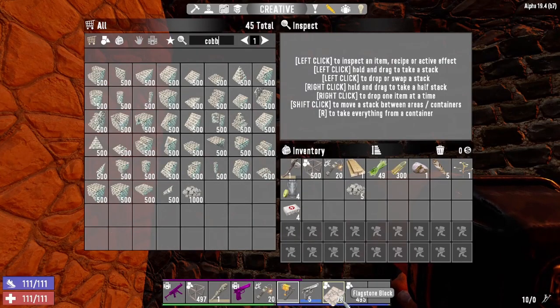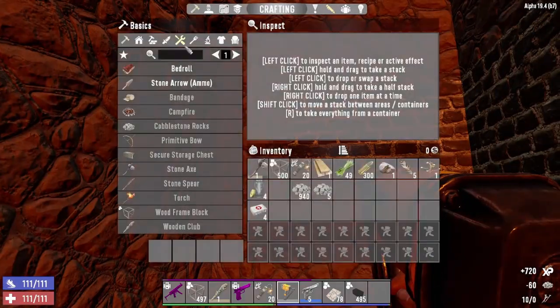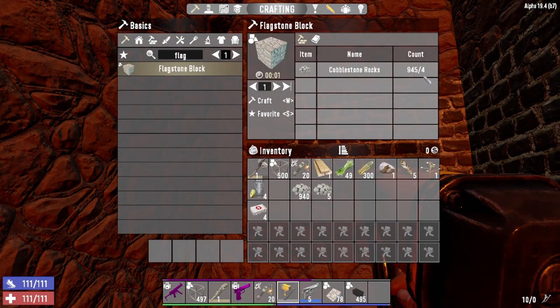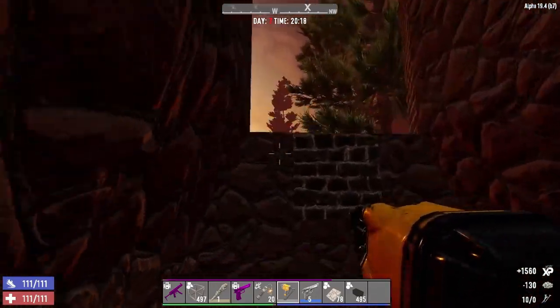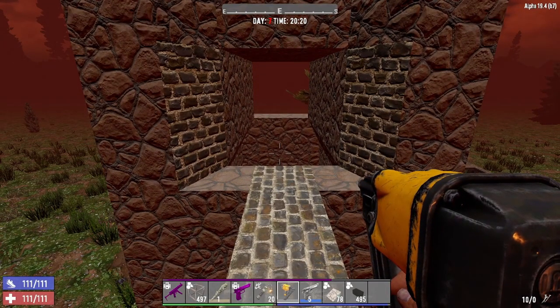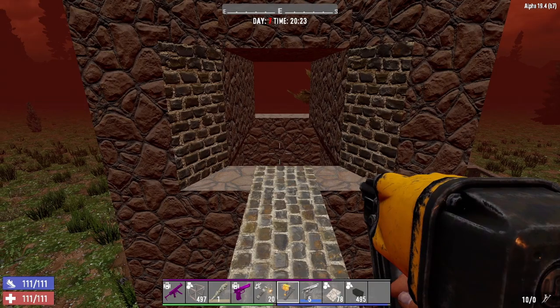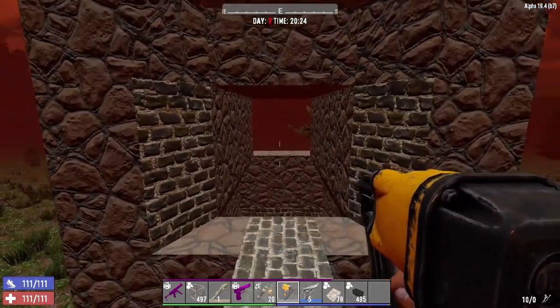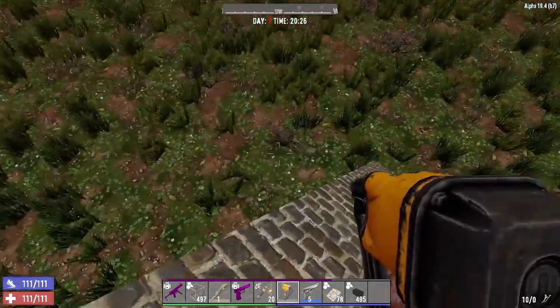I've used about 250 solid blocks and about 300 cobblestone — flagstone costs four cobblestone, so that's about 1,000 plus whatever I use now, so around 1,500 total. The point is it's very cheap. 1,500 cobblestone is insanely easy to get within the first couple of days — you can just get clay and stone while mining for gunpowder, or pick up blue bags. Traders sometimes sell a thousand cobblestone for about a hundred Dukes.